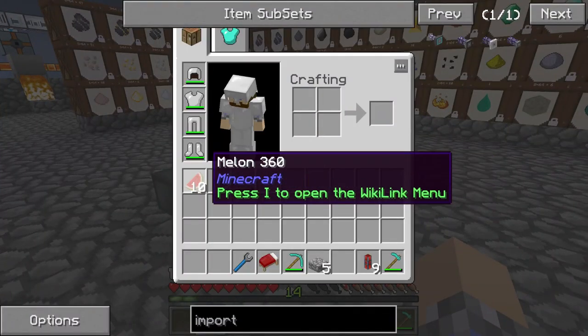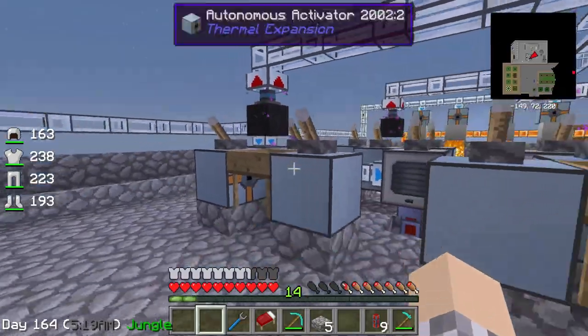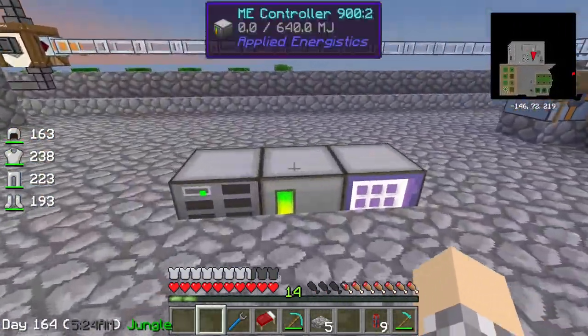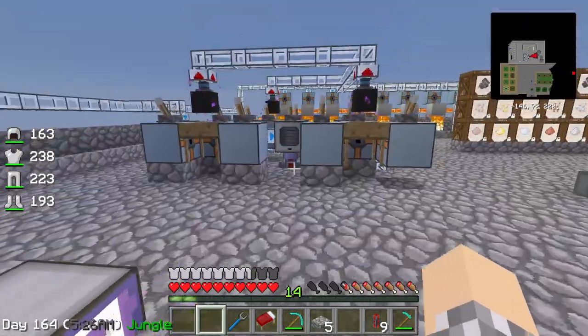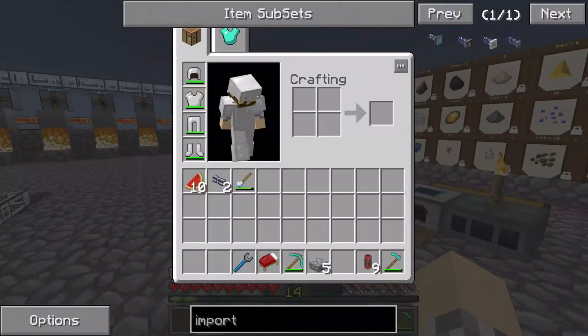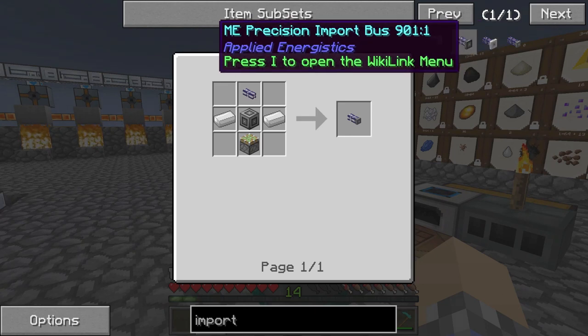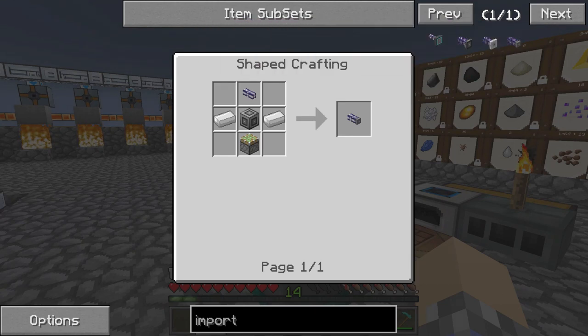In this one, we're going to be building an import bus so we can start moving items from this wonderful automatic sifting machine into our ME system. Let's just get started with it. We're going to build a basic import bus — no reason to go with a fuzzy or precision, not today at least. We're just going to build a basic one.